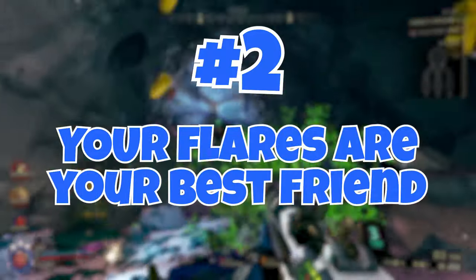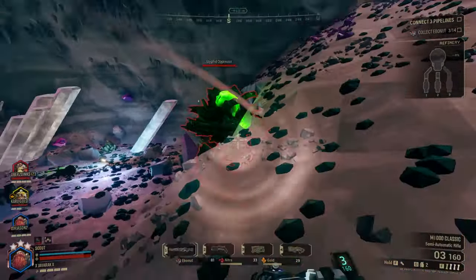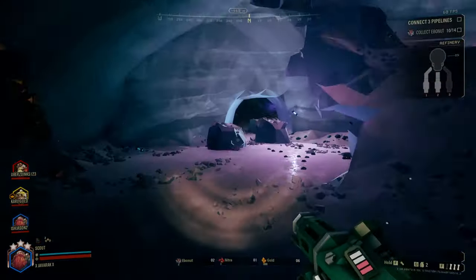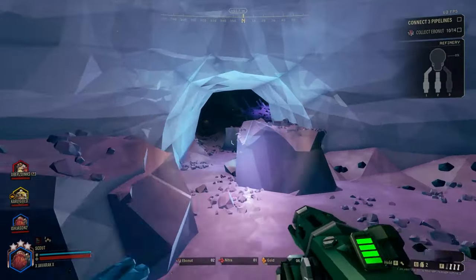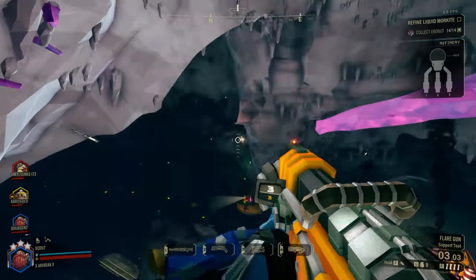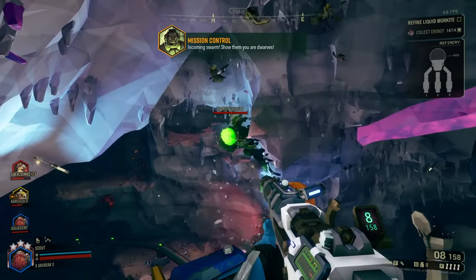Number 2: Your flares are your best friend. One thing that is easy to forget about, despite how useful it is, is the value of being able to see what you are doing. The caves in Deep Rock are dark, and while the throw flares are fine, they only do so much. As the Scout, your flare gun is far superior and in turn can give your teammates the much needed information they need to stay alive.